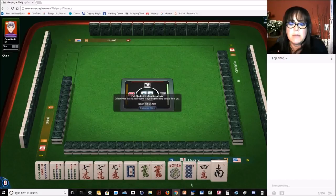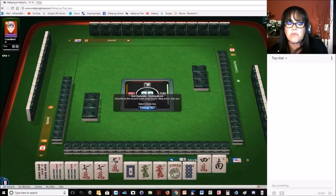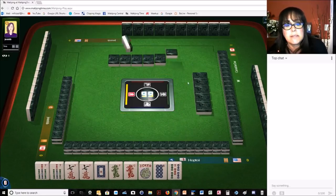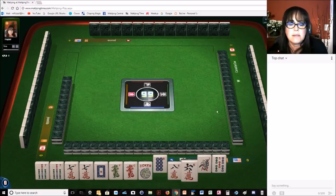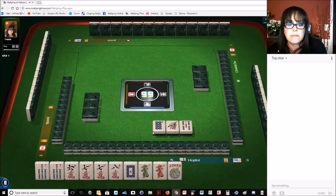We picked up a dragon and we have three tiles to pass. That's a pretty good pass. It would be better if we had an odd tile in here, but we don't. Let's pass the nine crack and focus on like numbers with dragons. That way we can send off a good pass. Let's give up the five and play like numbers with sevens and dragons.